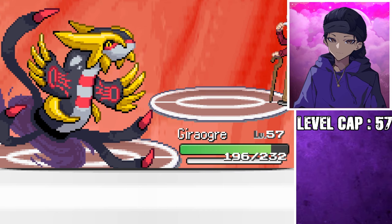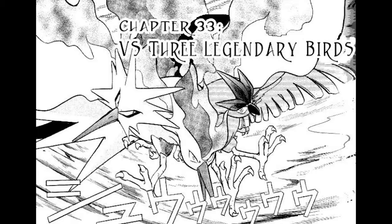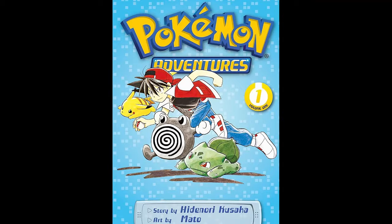With that out of the way, we can finally continue on with the plot of the game and chase Team Rocket to a volcano to stop them from completing their triple fusion of — you guessed it — the legendary birds. Nice to see that they're taking inspiration from the Avengers manga to really make an impactful story. If you haven't given the Avengers manga a read yet, I highly recommend it.